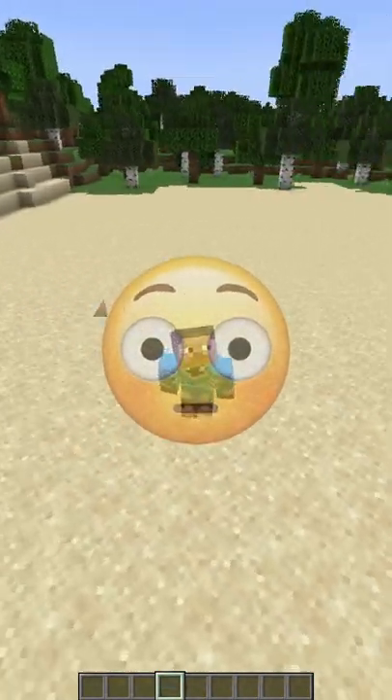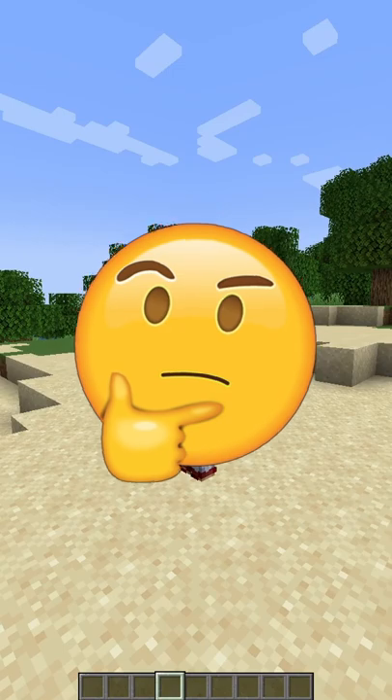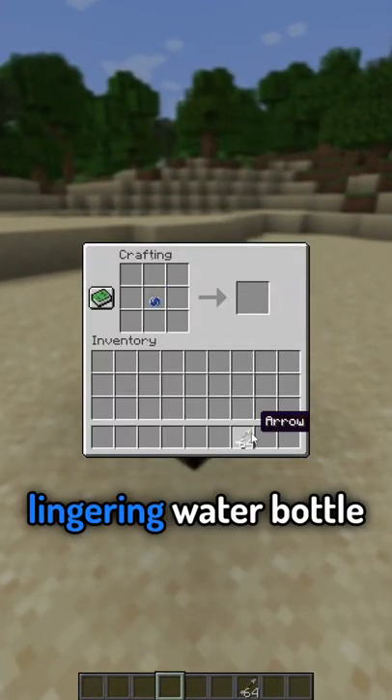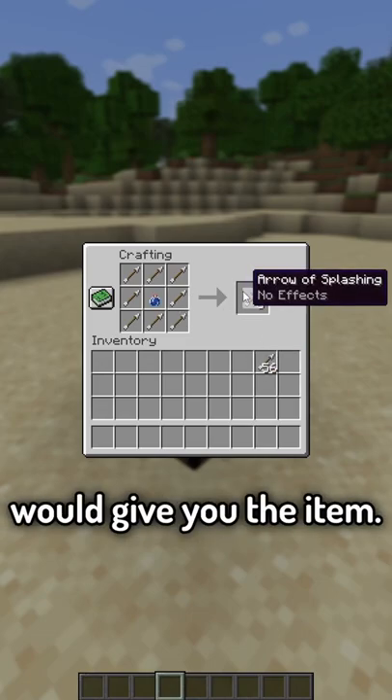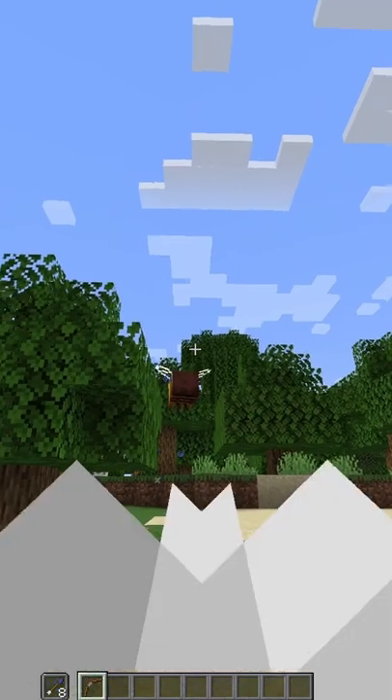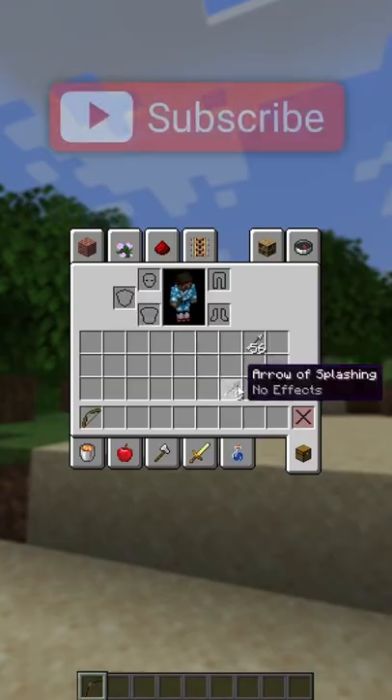You can't even get this through commands or through the creative menu. So how do you get it? It's pretty simple — just put a lingering water bottle and arrows around it in a crafting table and it gives you the item. It's literally just an arrow splash. It does absolutely nothing, and it has a blue particle. I'm not touching this cursed item ever again. And that answers our question.